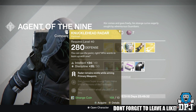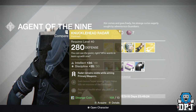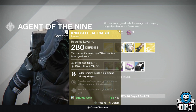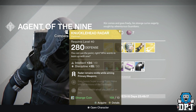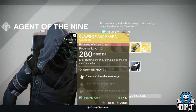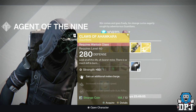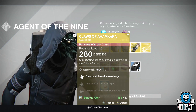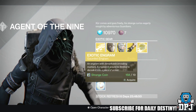For the Hunter we have the Knucklehead Radar, also offering 280 defense, costing 13 strange coins, offering 49 Intellect and 50 Discipline. The mods are: gain an additional melee charge, increased melee attack speed, and increased reload speed with auto rifles.